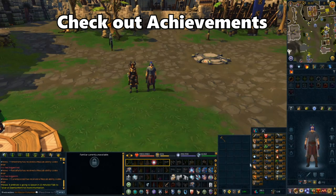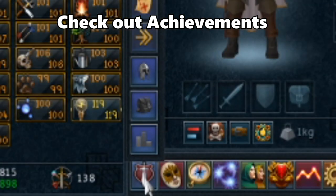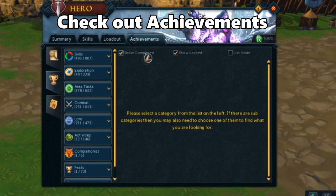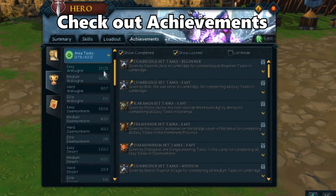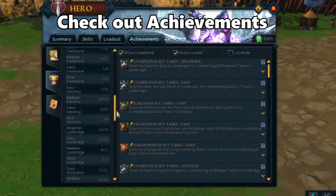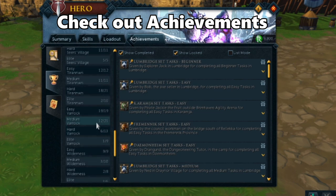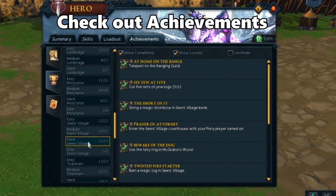Another good thing to look at are the area achievements. If you click on the sword and shield icon you'll open up the interface. Go ahead and click on the achievement tab and you'll be able to see area achievements. All these achievements unlock a bunch of benefits as well as some items that will help you while you play. A notable one is doing the Varrock easy achievement that unlocks the furnace located in Edgeville.